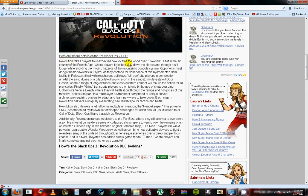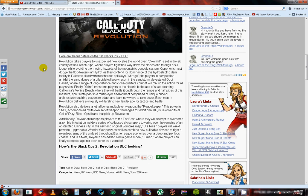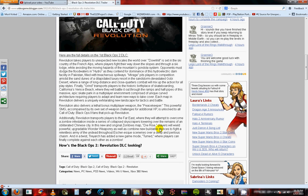Revolution takes players to unexpected new locales the world over. Downhill is set in the ski country of the French Alps, where players fight their way down the slopes and through a ski lodge while avoiding the moving hazards of the mountain's gondola system. Holy shit, this is a multiplayer map? This sounds more like a mission. It seems like a multiplayer map in the picture but it seems like a mission from what I'm reading.